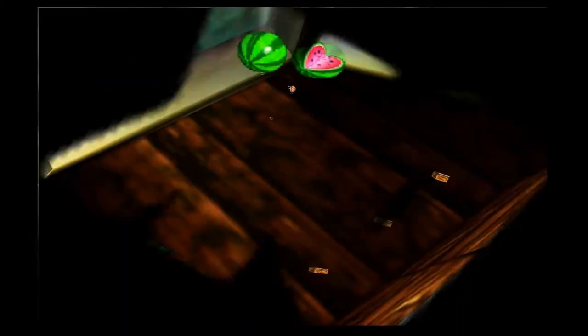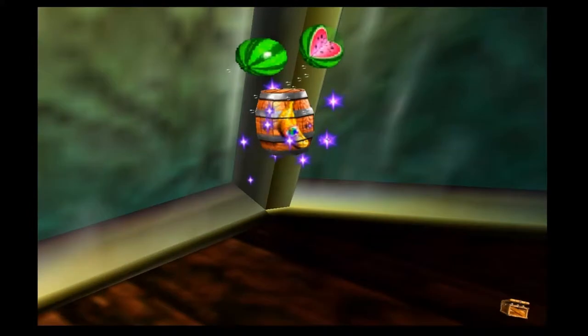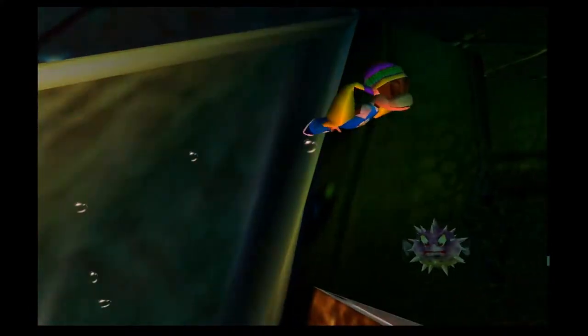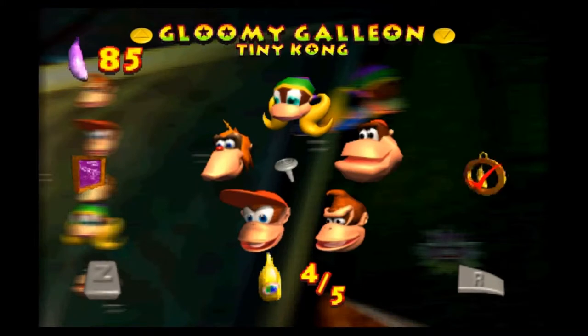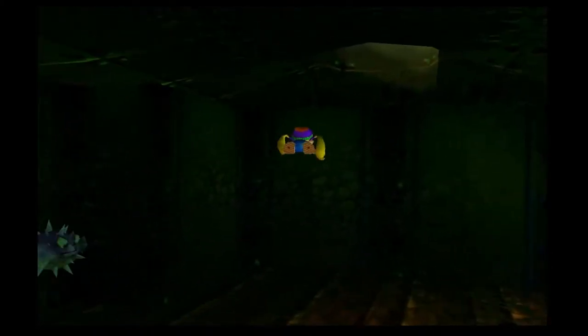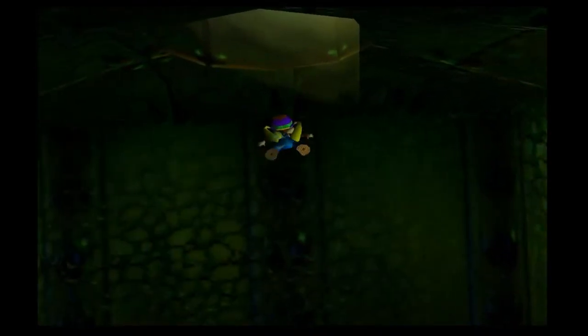That was the music. Okay, there we go. Tiny done. That's everyone's bananas. Tiny is done with bananas. All we need to do now is get Chunky five bananas and Donkey Kong fifteen bananas, and we're done with Gloomy Galleon for the rest of the game.